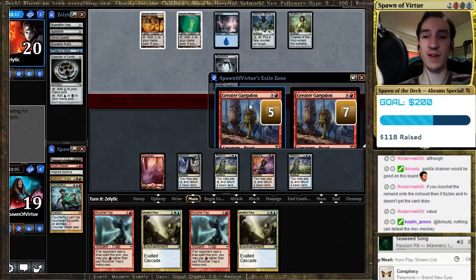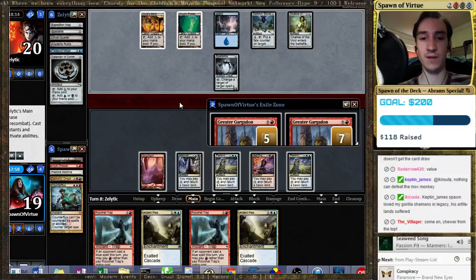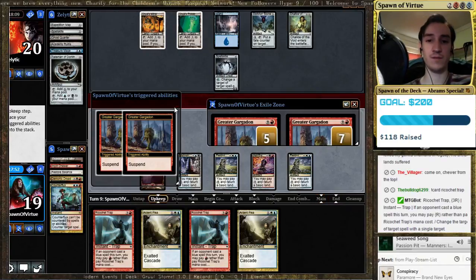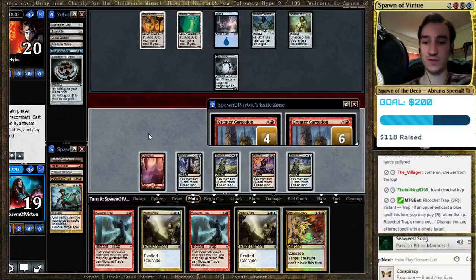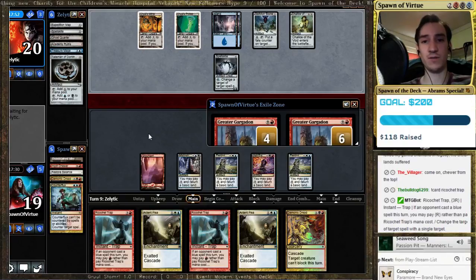I don't know where to put this. I just want to make sure I'm keeping track — there are two Gargadons on the stack. Chewer off the top would be sweet — it would allow me to Ardent Plea with double Ricochet Trap. He did draw another land, unfortunately. That Oblivion Stone is going to be problems — it'll definitely take out the first Gargadon. If he O-Stones me, I'm in a lot more trouble because it blows up all my border posts. But if he does that, in response I just make the Gargadons come into play, so it's actually not a huge deal. If he O-Stones he's blowing up his Spellskite and his Chalice. I get to keep the mountain. I'll sacrifice all the different border posts to the Gargadon.